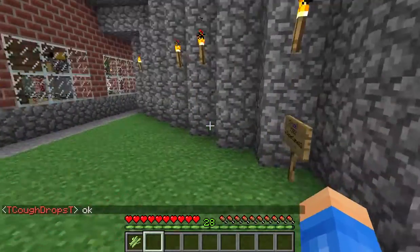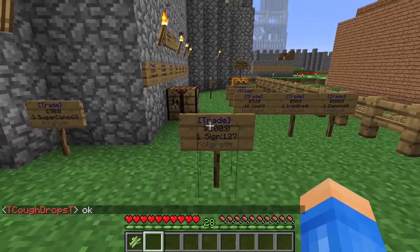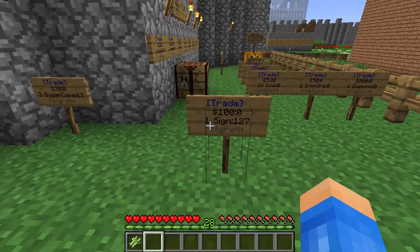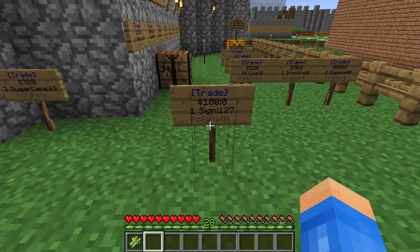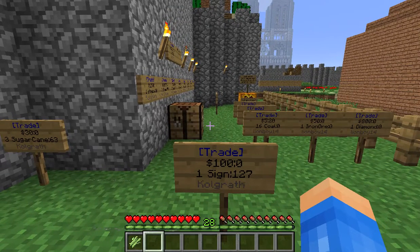Get involved in the player shop — it's easy to do. That's all there is to it. Remember: it's "trade", how much you're selling it for, then how many you're selling at a time of what, colon, and how many you're putting up for sale. It automatically puts your name at the bottom. This is Cole Graff, and this has been a quick demonstration of how to participate in the player shops on TownCraft.